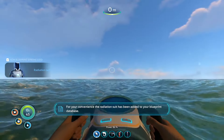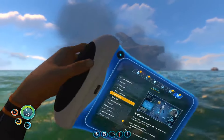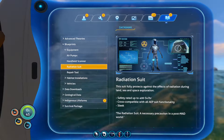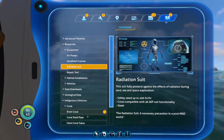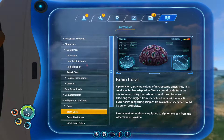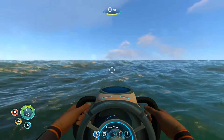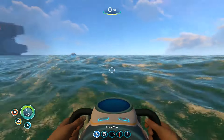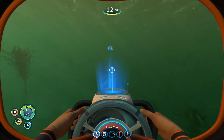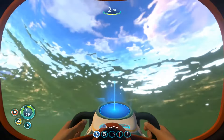For your convenience, the radiation suit has been added to your blueprint database. So you just had to wait until it blew up before you got a radiation suit? Yeah. Okay, whatever - see what it takes to make. Where's home? There's home. Also, the minimap seems to have turned itself off. No, it just doesn't work except when I'm underwater.